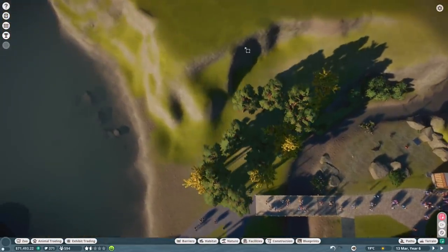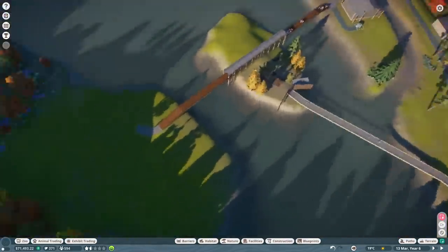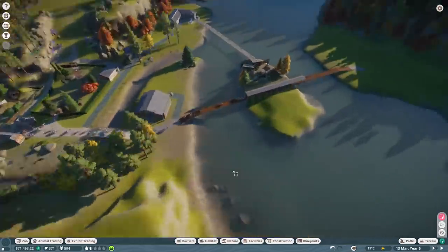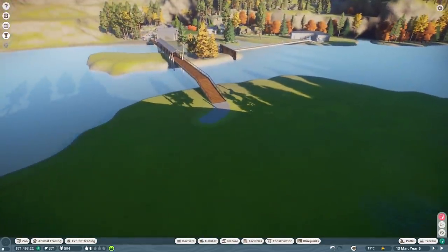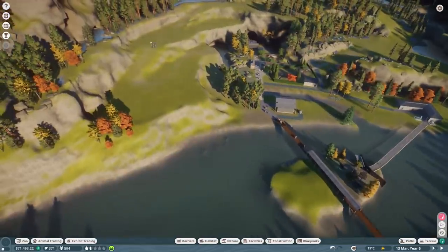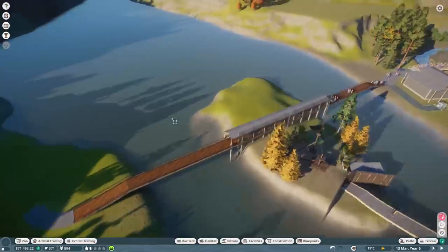We've got space for one here, one there, and one over there - that's our three. It would have been nice to come up here but that's how it goes. Again, the focus is more on getting the exhibits done rather than making the most attractive possible layout. There's lovely space up here that would have been great but the focus is a little different in this series.